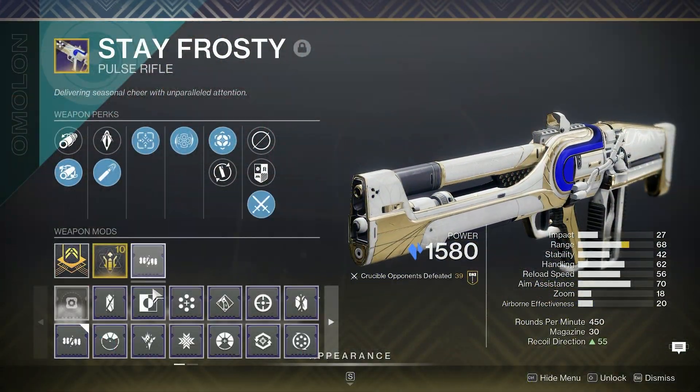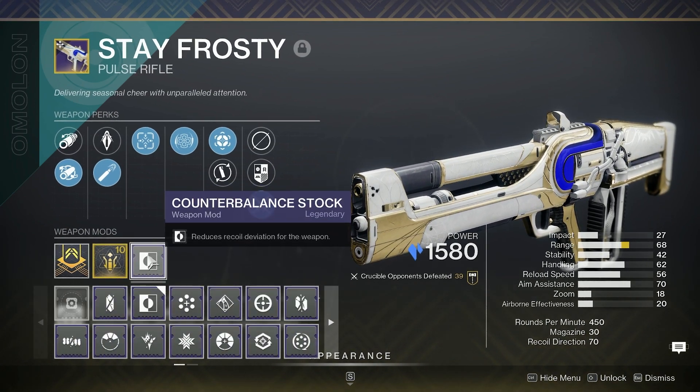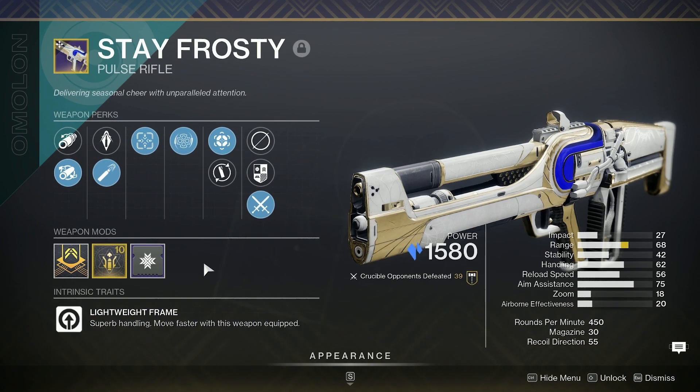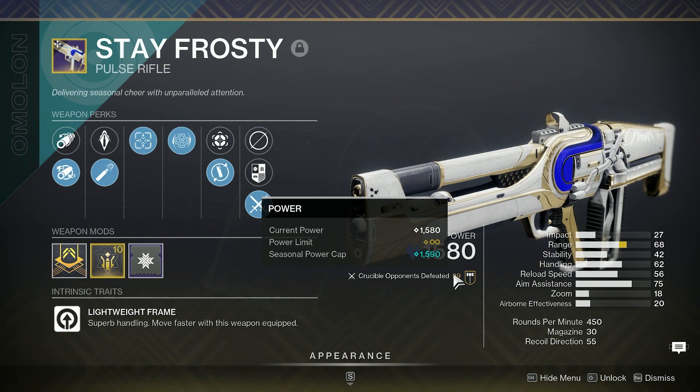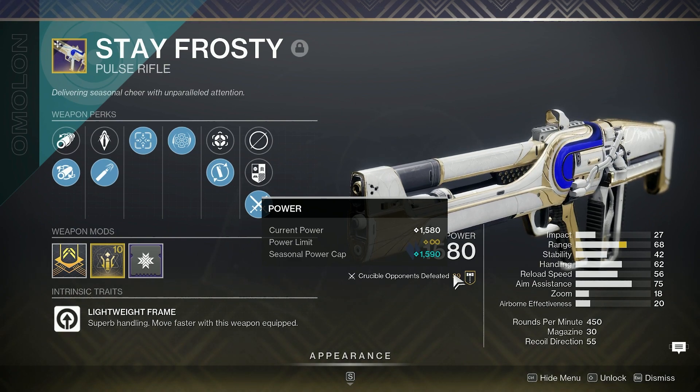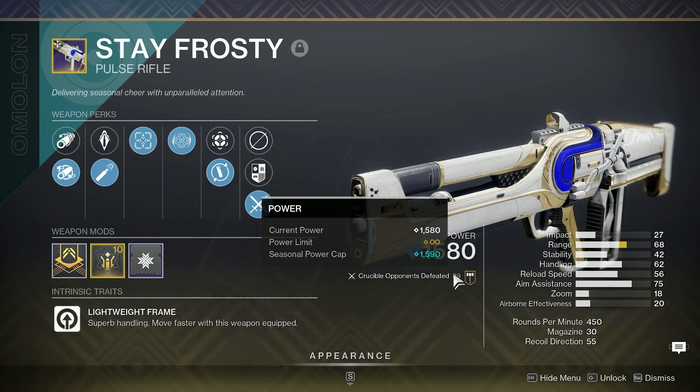For the mods, I tried using Counterbalance Stock to try to boost the recoil direction up to 70, but it was not worth it. I would just rather use Target Adjuster as it will help the pulse rifle feel a lot more sticky. Anyway, I'm going to put some full gameplay so you can see my reaction to shooting it, how it behaves, and some additional thoughts on the weapon's performance inside Crucible.